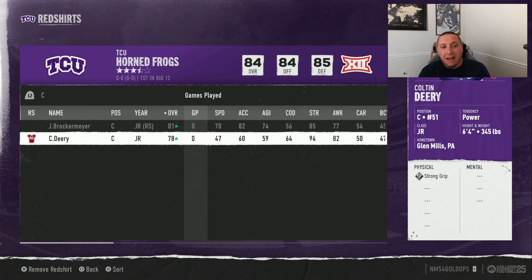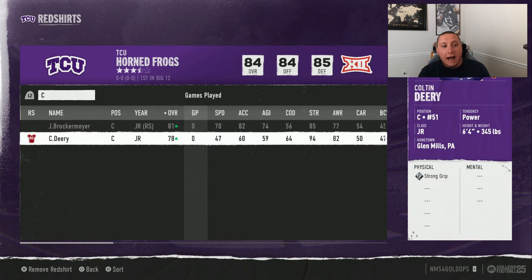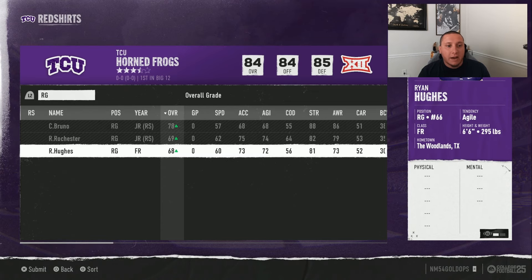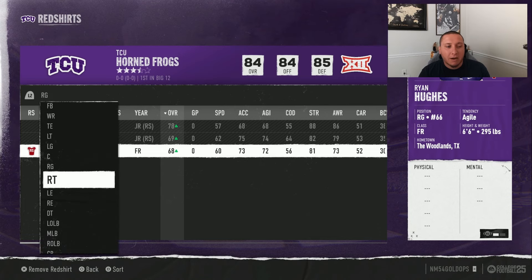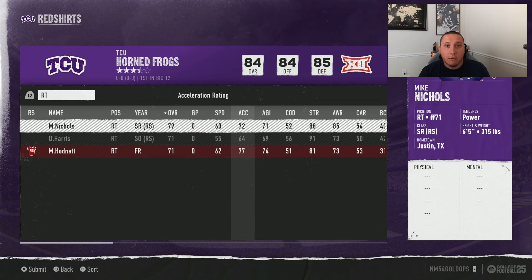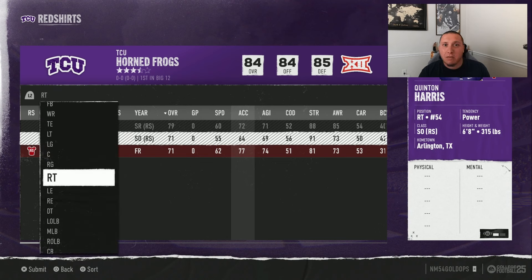I have three left guards who can't be red shirted, so I'm going to red shirt the backup center — one of those guards can be a decent enough backup at center. That lets me save the freshman right guard to be a really solid starter next year. At right tackle it's the same situation — red shirt that guy, giving me a solid starter and an average body as backup at each position.